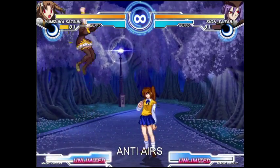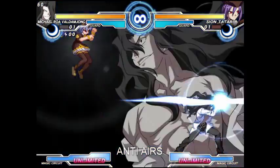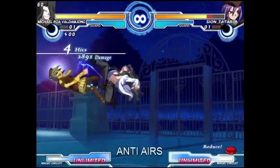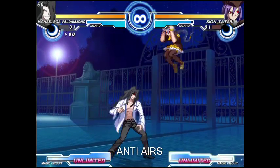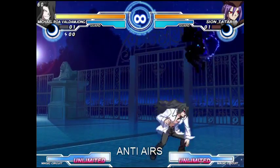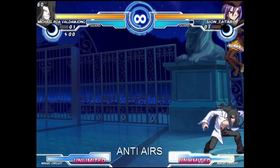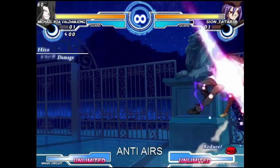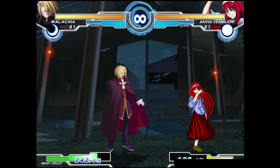There are also quite a few special moves which are air unblockable. When you're learning a character, you should be sure to check out which of his moves are air unblockable and which ones aren't. As you can see, there are many different ways to deal with characters in the air when you are on the ground. Still, you'll usually want to meet your opponent in the air rather than stay on the ground waiting for him to jump at you.